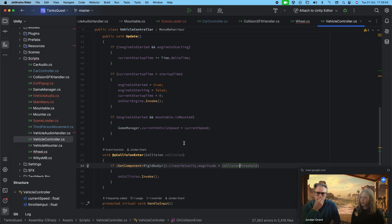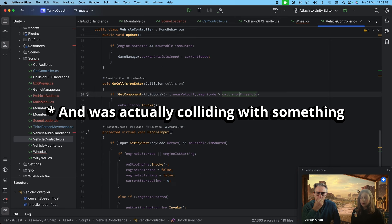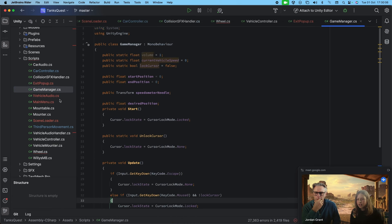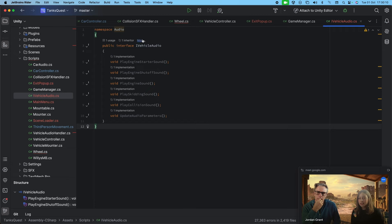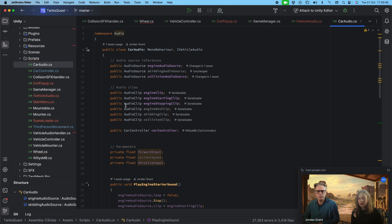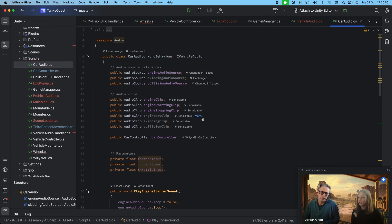I made an interface — my first time ever using interfaces in C#. I've done a lot of protocols in Swift but never interfaces before. We have IVehicleAudio with default methods: engine sound, engine shutoff sound, starter engine sound, skidding, collision, and updating audio parameters. It's really neatly separated — in our CarAudio we implement it, and if we add planes they can swap out the sounds very easily.